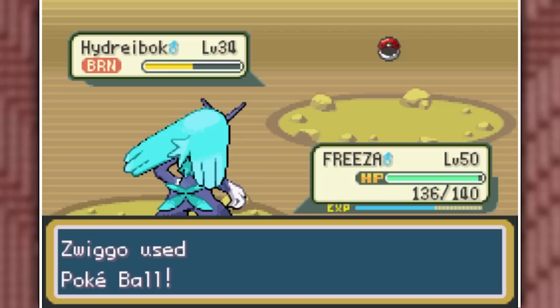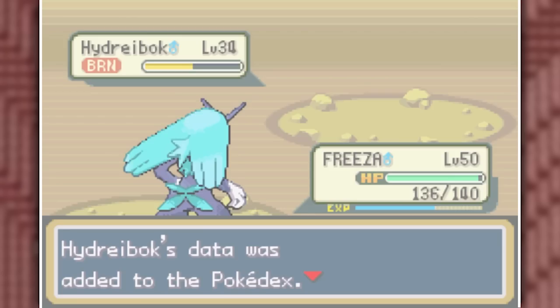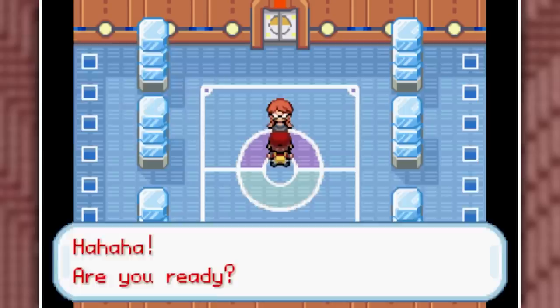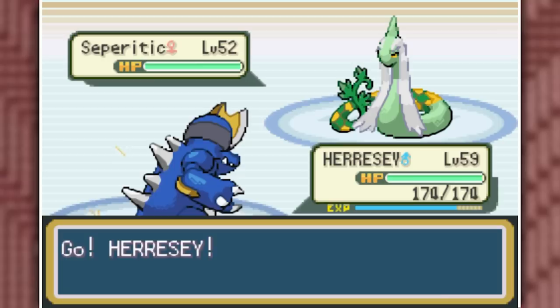We sneak past the second guard because we don't have the Gym Badge, and eventually reach Victory Road, where I find my final shiny Pokemon — Hydraibok, a Poison-Dragon type which is green and I love it. I won't be using him though because I'll stick with the team from my rival battle. We go straight to Lorelei to see if we can take down her Water-slash-Ice type team.